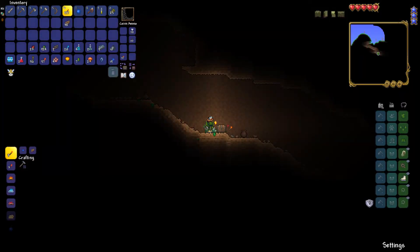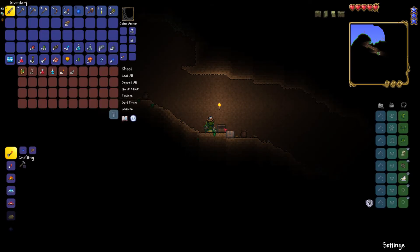Okay, so we're at the first chest here and how it works is you have a random chance of getting the moon lord legs in a chest. So let's see — nope, none in this one.